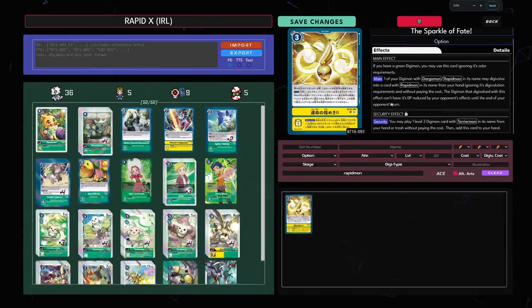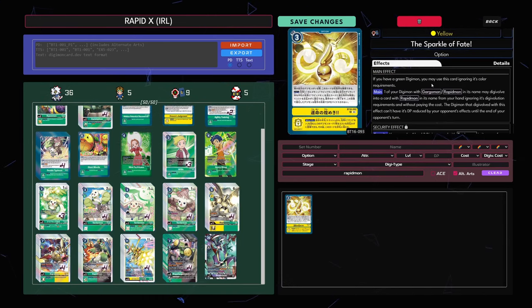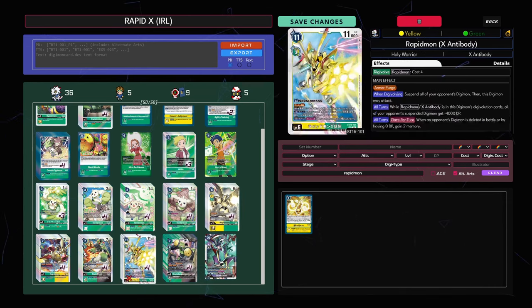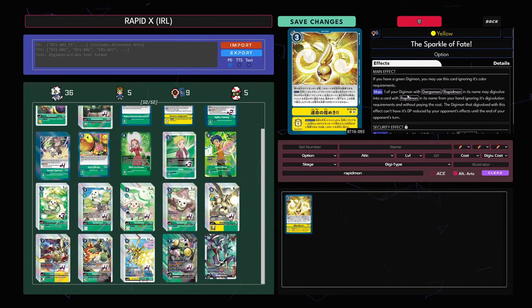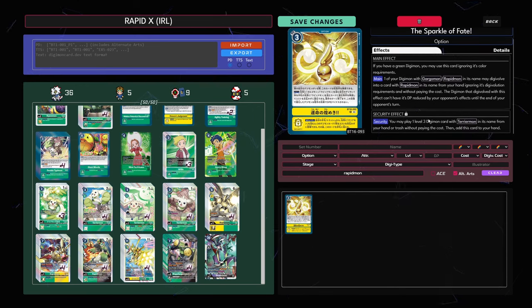Sparkle of Fate is very cool and fits a nice niche where you can no longer be DP-reduced. In the Terramon Rapid mirror or Vaccine matchup, this is actually really killer for at least a turn — and one turn could be all you need. The artwork is killer too. But turning a Rapid into another Rapid for 3 is kind of whatever a lot of the time unless you're going into Rapid X. Probably the best feature is the security effect: getting a free Terramon and then adding this to hand.